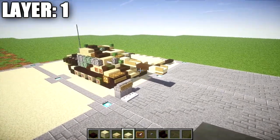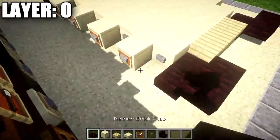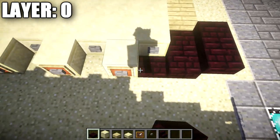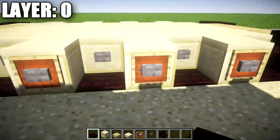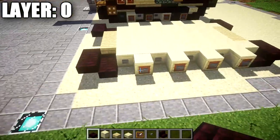With that, let's move on to layer zero. Layer zero is pretty simple. All we're going to do is take the nether brick blocks, break the sections in between the smooth sandstone blocks, and place down a nether brick full block in its place — to create the look of the tracks going over the section and give a nice look for the wheels as well.